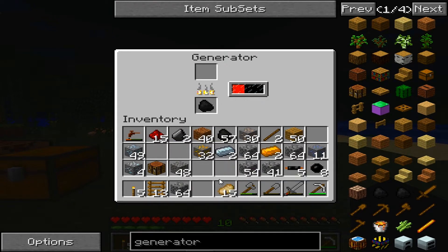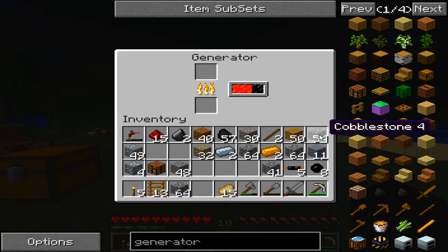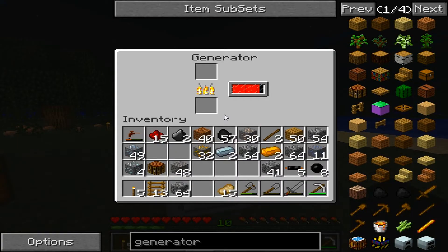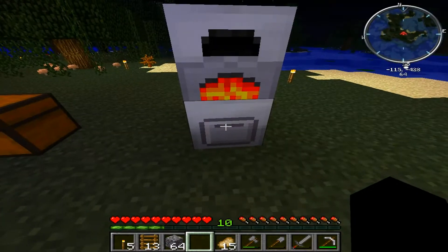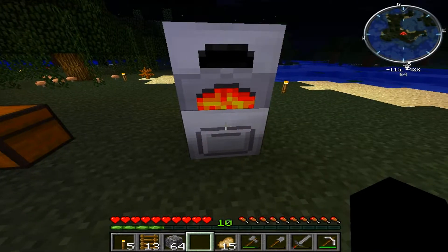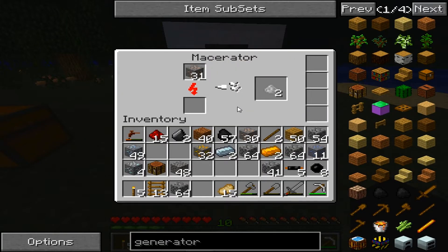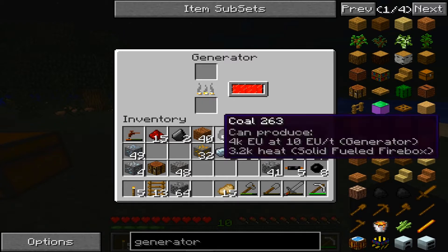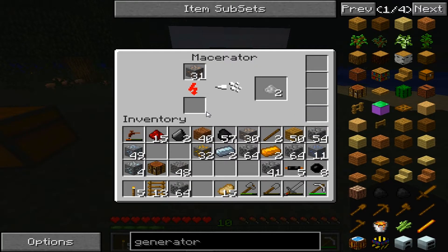I don't really have anything to smelt. I guess we can smelt cobble. Oh, it's taking it — okay, that's good. So now we have iron dust, and that's what we want. It's about to be maxed out. I think it says if this takes too much stuff then it dies out, or this thing blows up or something.